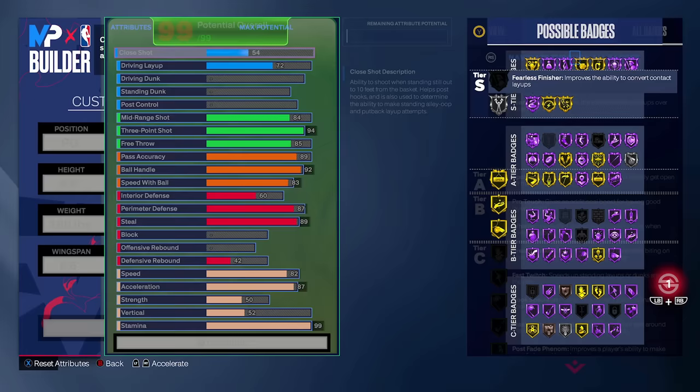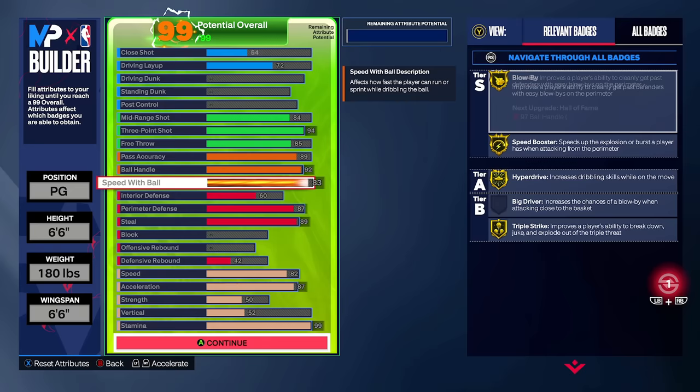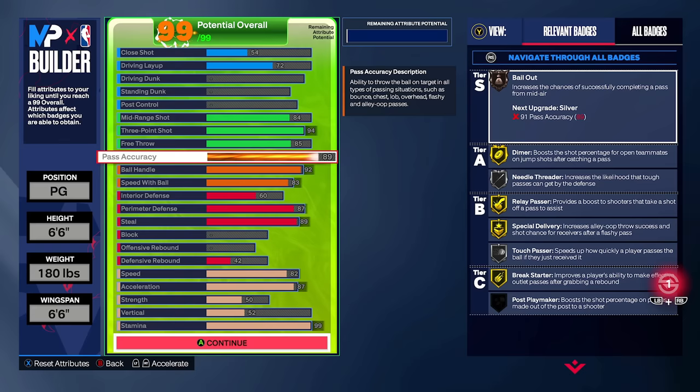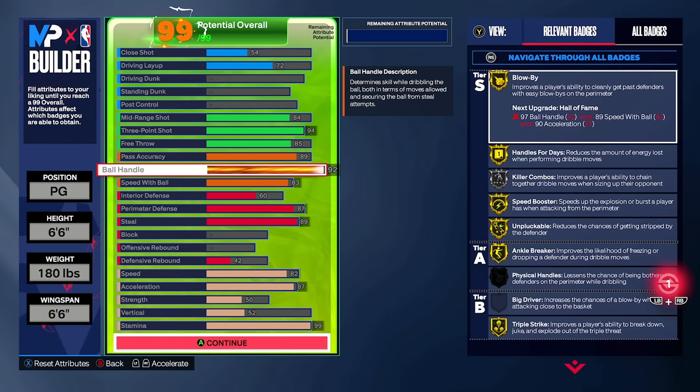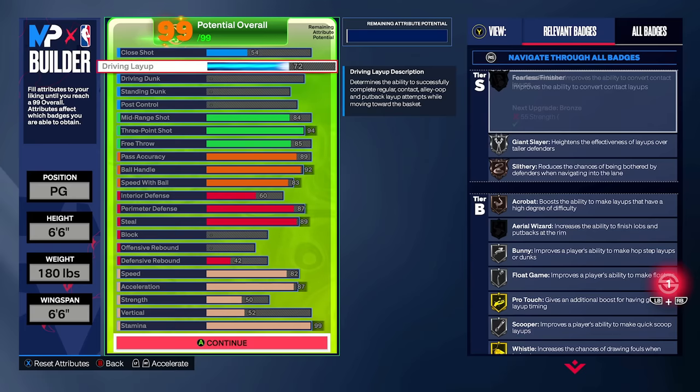The second 6'6" build is a little bit more offensive but with no finishing investment at all. It has 94 three-pointer and 84 mid-range — this is the exact build my friend Tanner is on as an IRL. It's still a good defensive build, but it leans more into playing with a pure inside on the court. It has better ball handling, Handles for Days, Speed Booster, Unpluckable — it's absolutely a really good handler. If you have a better grasp on the game and understand movement and shooting off the dribble, this is a good build for you.